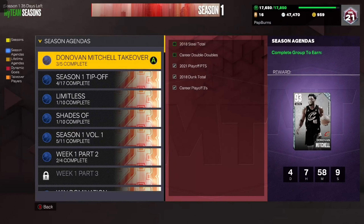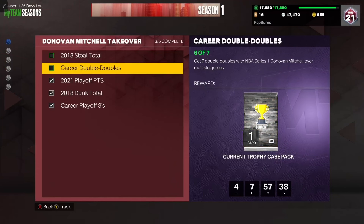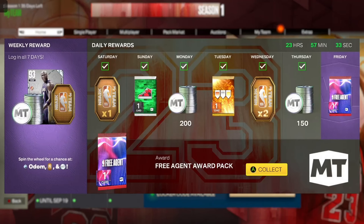The first Cavs player we're going for is Donovan Mitchell. I'm sure a lot of you guys are trying this grind — it's not terrible, I will say it does take some time, but I'm close. I need around 60 steals and then one more double-double with the base Donovan Mitchell.